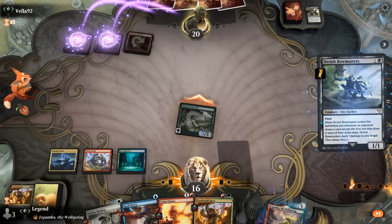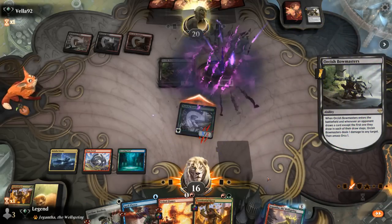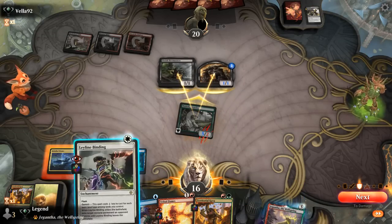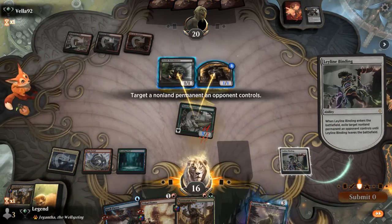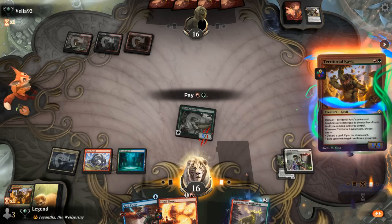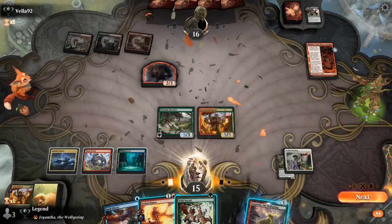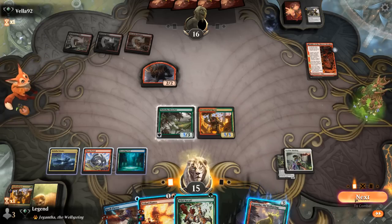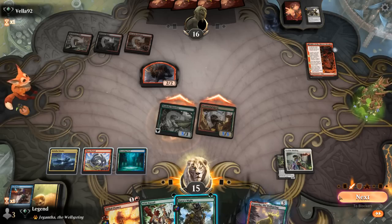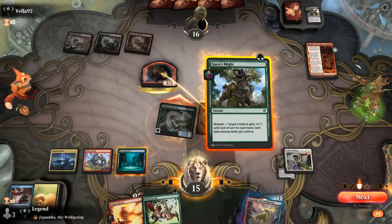Bowmasters — that's fine, dealing one damage. Opponent attempts to double block. Leyline Binding, and then still trample over. Play Kavu — if we had a Gaia's Might we could have really punished that Bowmasters play. Fable — would have been nice to Spell Pierce, but I'm not incredibly threatening here. I'll discard Spell Pierce after attacking to dig for another Tribal Flames — nice, Gaia's Might! Now we can just win the game on the spot, unless the opponent chumps Kavu — then we'd be one damage short. But still seems good enough.